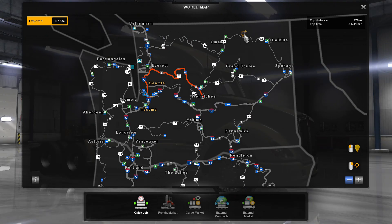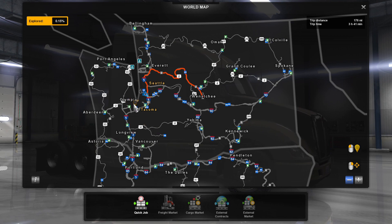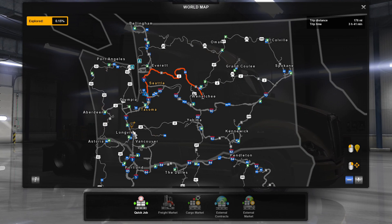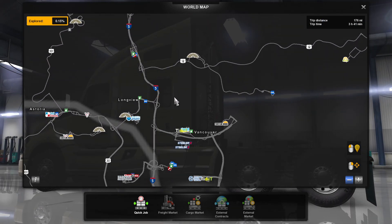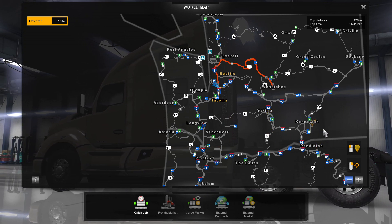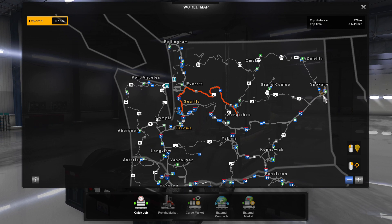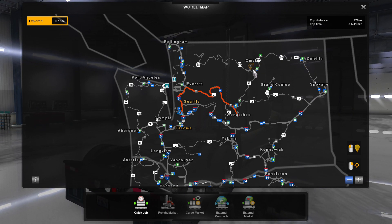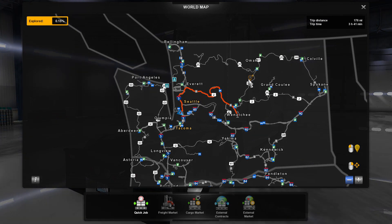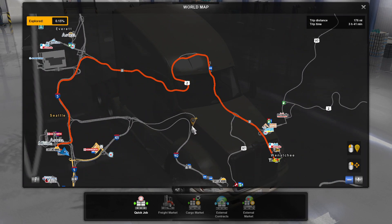There are 16 new cities: Bellingham, Everett, Seattle, Tacoma, Olympia, Port Angeles, Aberdeen, Longview, Vancouver, Yakima, Kennewick, Wenatchee, Grand Coulee, Spokane, Colville, and Okanogan. Sorry if I can't pronounce some of those — I'm not from the West Coast, I've never been out there, and some of them are tricky to pronounce.